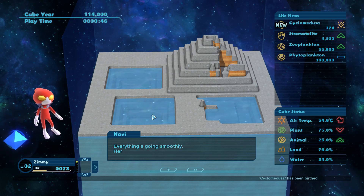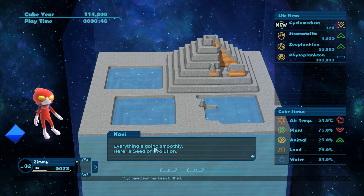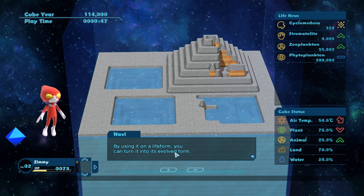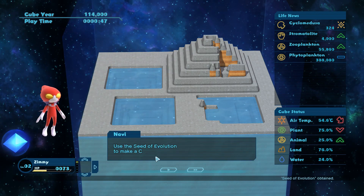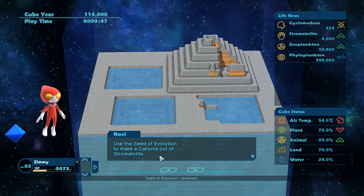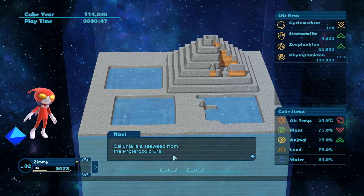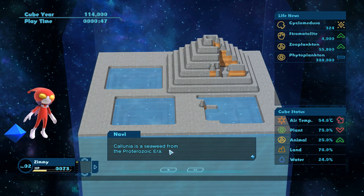We got stuff in this pool here as well - everything is going smoothly. A seed of evolution - this item induces evolution in organisms. By using it on a life form you can turn it into its evolved form. This is evolution to make a Colunia out of stromatolite - it's another creature, like seaweed. It's also educational, if you believe in evolution.